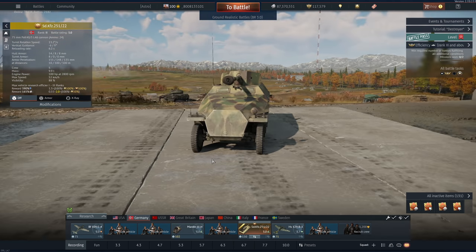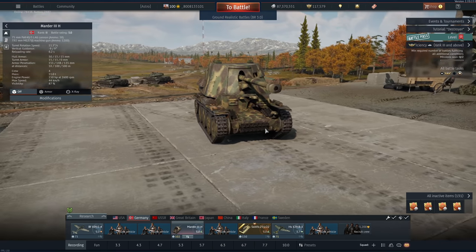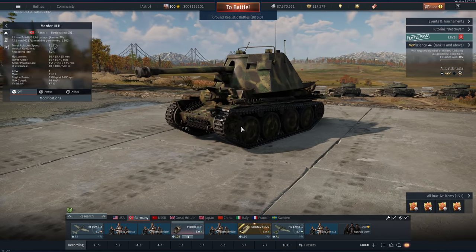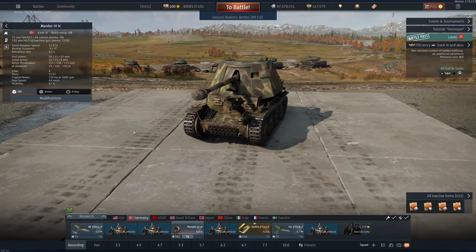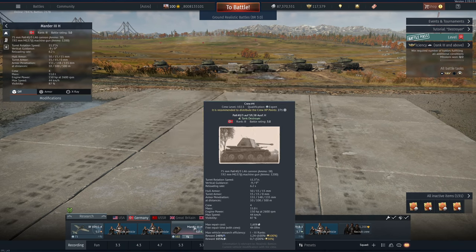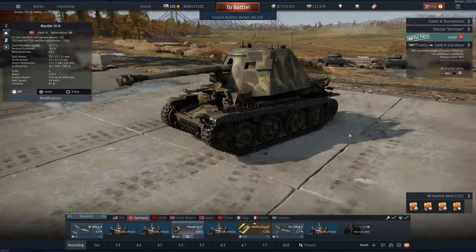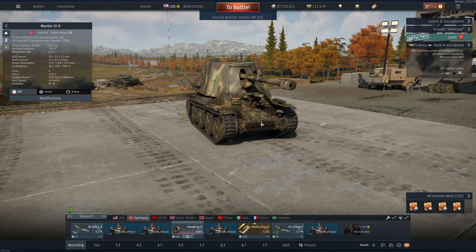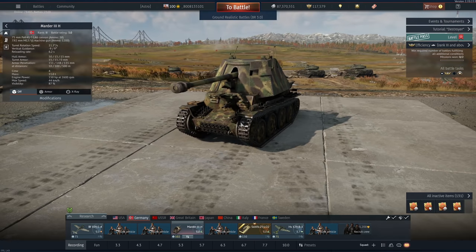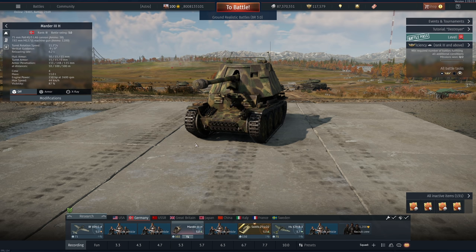Now there is actually a vehicle we can compare this to in the tech tree. You'll see the Marder 3H that's popped up - this is the exact same gun. This actually has better gun depression though. The mobility is better on hilly terrain. For speed they're pretty similar - I know this says a higher top speed, but because this thing has slightly more horsepower, it actually gets to its top speed a lot quicker than the pack track does. And it has a defensive machine gun too, but a lot less crew and a little bit more susceptible to planes.